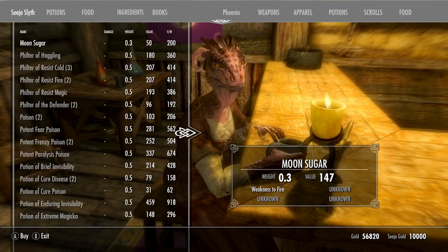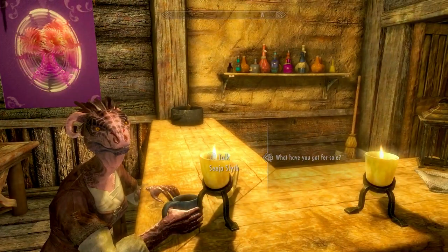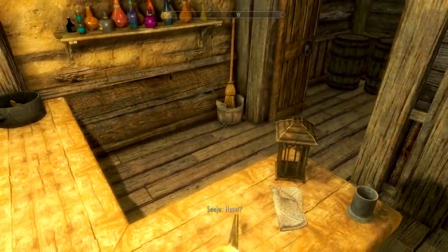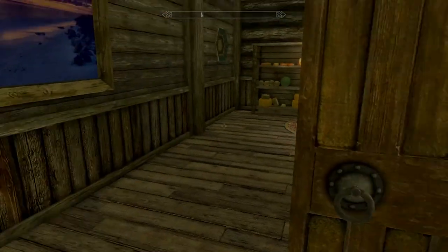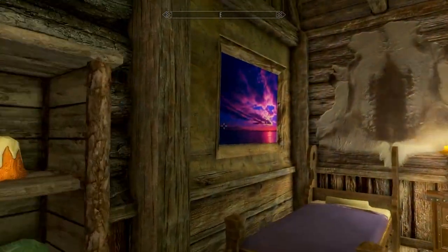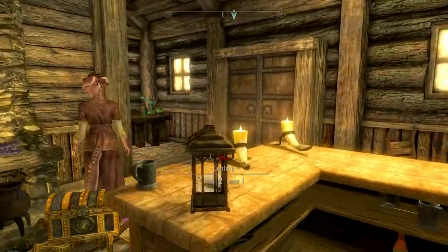This is the apothecary — this is where you buy all your potions and ingredients. Look at the amount of stuff in here — it's got dynamic clutter as well. And these paintings — they are so pretty. Oh man, I want that over my bed. This is super cool.